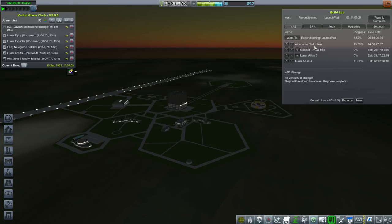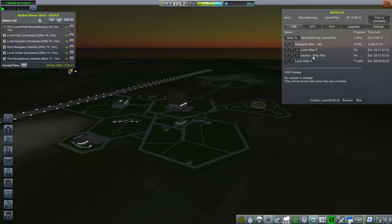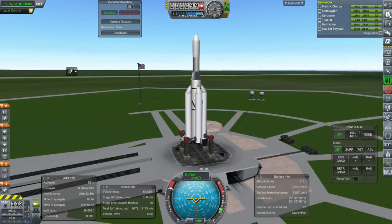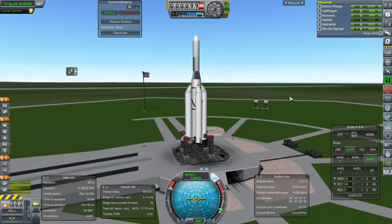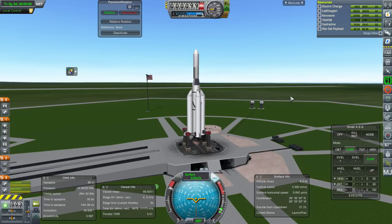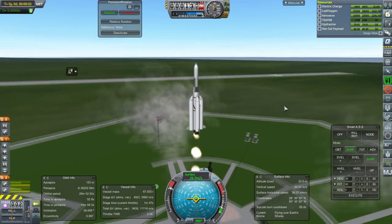Aldebaran Red is next with another attempt at that NAVSAT. I'll move up the Lunar Atlas V because the geostationary satellite contract is two years rather than just one year, so we can wait on that. Here we go again — this time I'm going to go to the right heading. I think 35 degrees will do. Ignition and launch — that's vigorous.